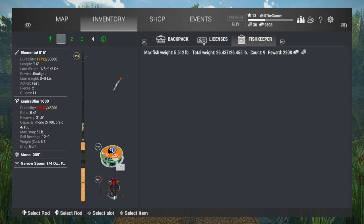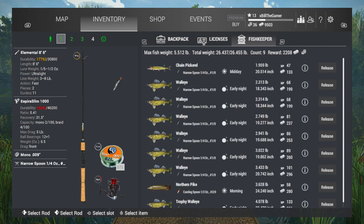If you look at the top of the net, underneath where it says Fish Keeper, the count is 9 fish in there, and the reward is 2,208 bucks.